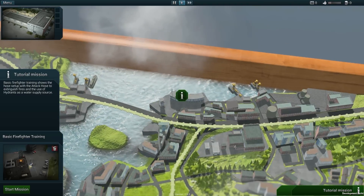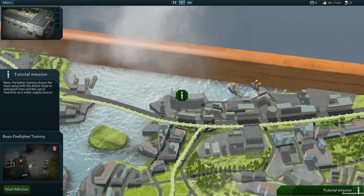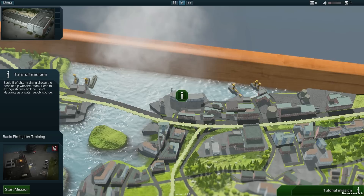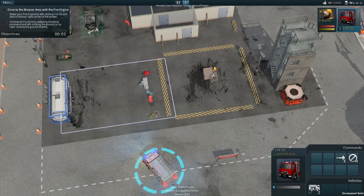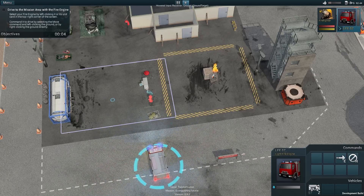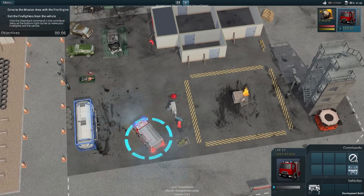Let us begin with the first tutorial mission. This mission is easy to solve — a couple of wooden pallets are on fire. In this training location we can learn the basic steps in order to be prepared for the real action.